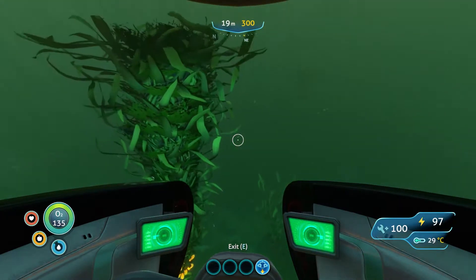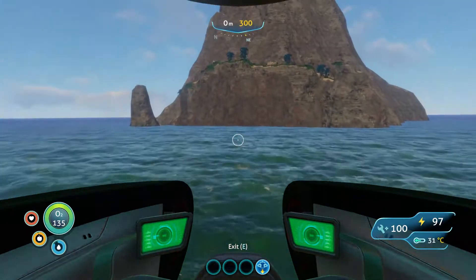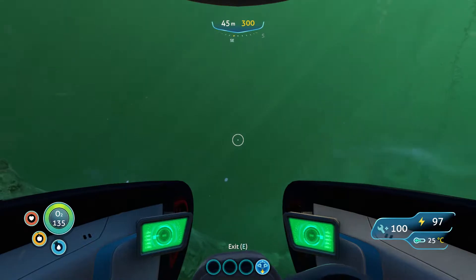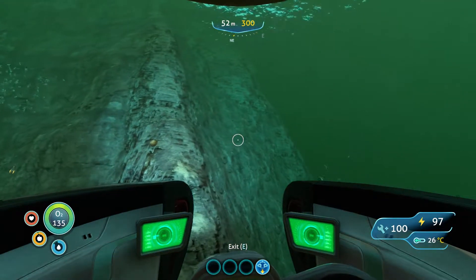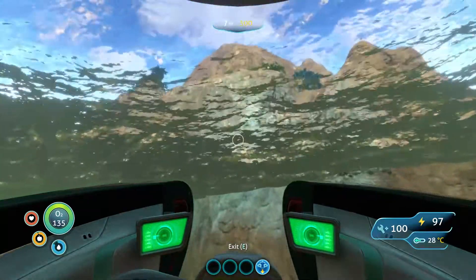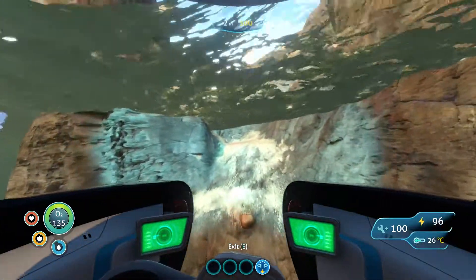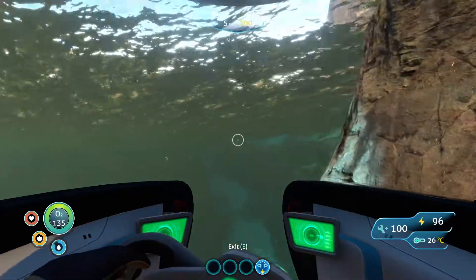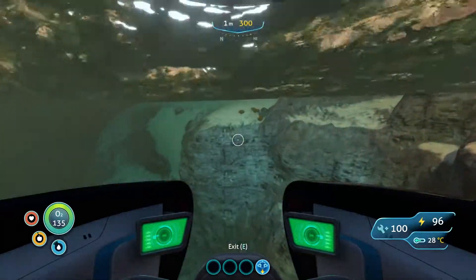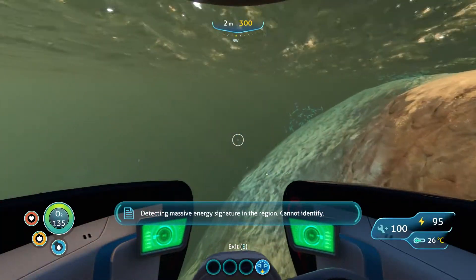We're going to go through a couple of biomes here. I went the wrong way - usually at the back of the Aurora is the other island. This is dangerous, guys. There are reapers not far off in the distance here. Detecting massive energy signature in the region - not identified. Here is part of the storyline. We can get off here, just got to be careful because there's a reaper just over there.